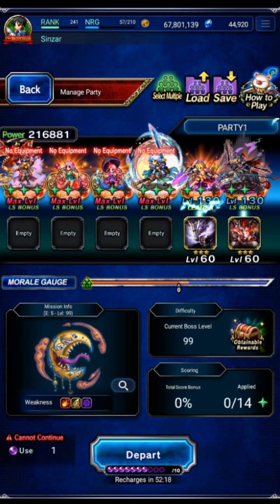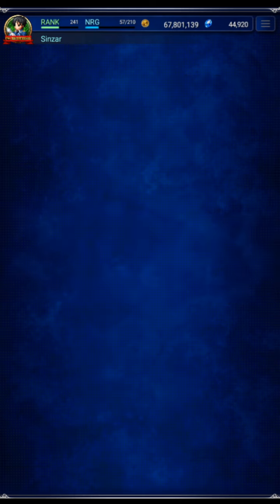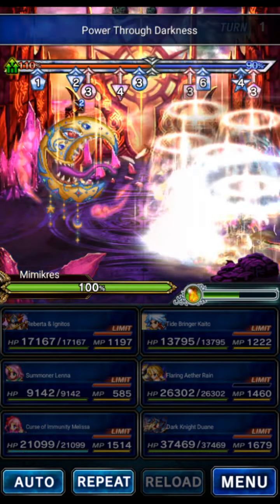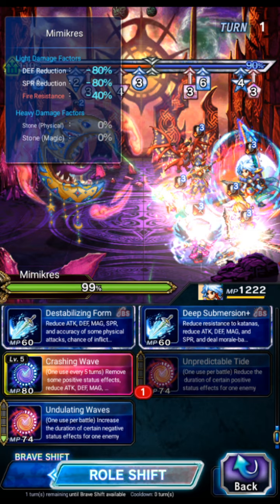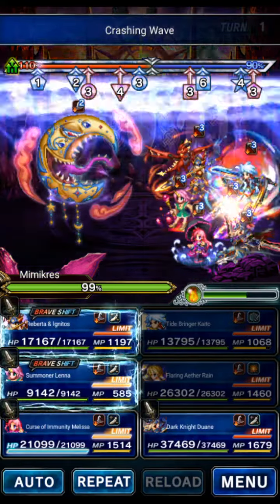We're going to be turn one OTKing, and the only unit that is really a big deal for the turn one OTK is going to be Kaito. Because the boss does get unremovable buffs during the ambush, but Kaito can remove them anyway. So we're going to use Kaito to remove the buffs with Unpredictable Tide, Crashing Waves to break the boss, and then Deep Submersion in case you're using a Katana unit.